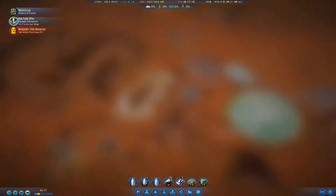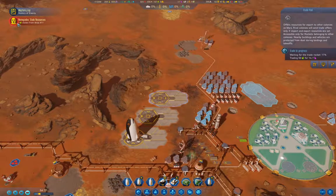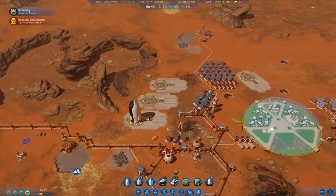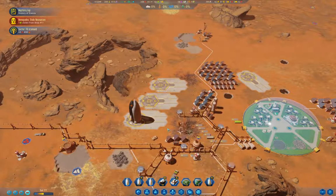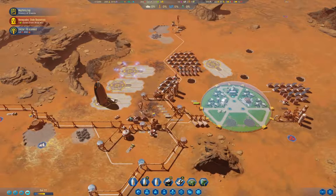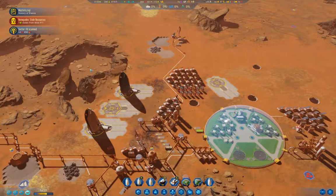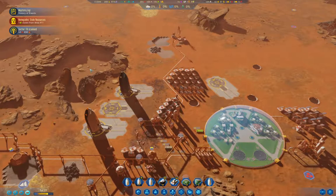We'll take this trade offer as well. We got renegades - oh dear. I'll probably shut down the polymer trade once we get that trade in. I just needed the polymer so the domes and batteries don't die.